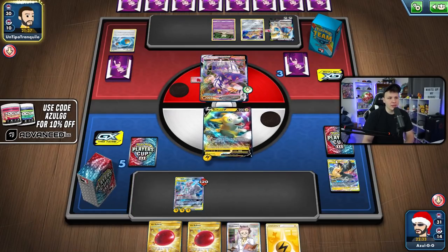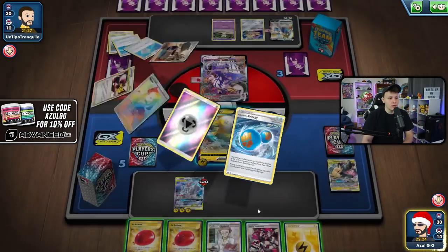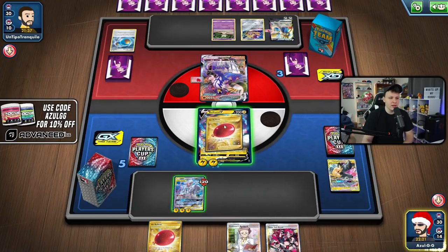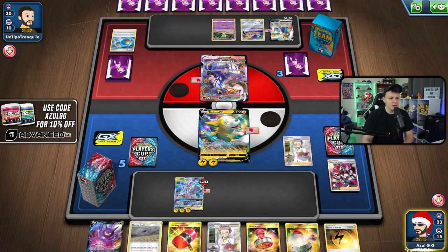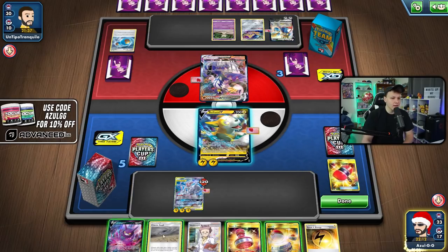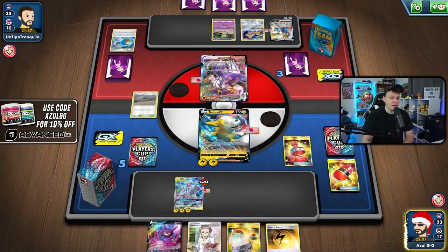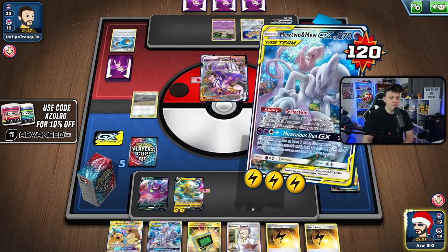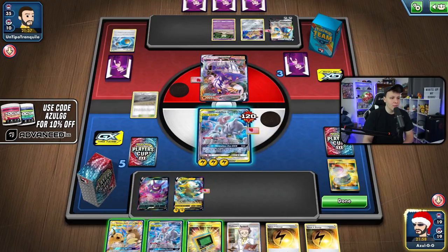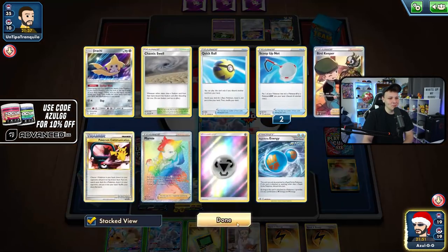We kind of have to hit with Bolton or hope to top-deck Boss, Crobat, or Dedenne. Yell Grunt isn't terrible this turn because it might stop them from getting a knockout. But I feel like I almost have to be more aggressive and go with the Research — we need to unlock our Mewtwo at some point. Going after our Crushing Hammer is probably the better way. Got a tails — not great. Got the Stamp. I'll use the Crobat to try and draw a Crushing Hammer. Did not find anything, so now we just have to hope.